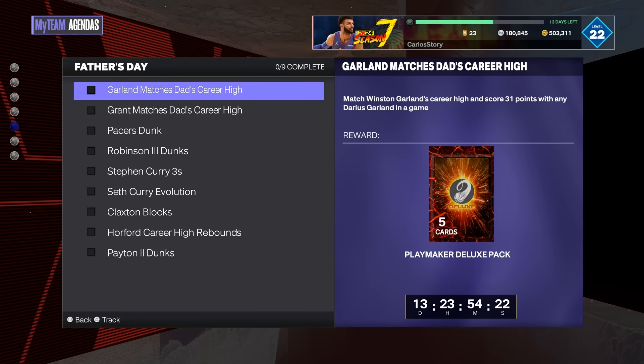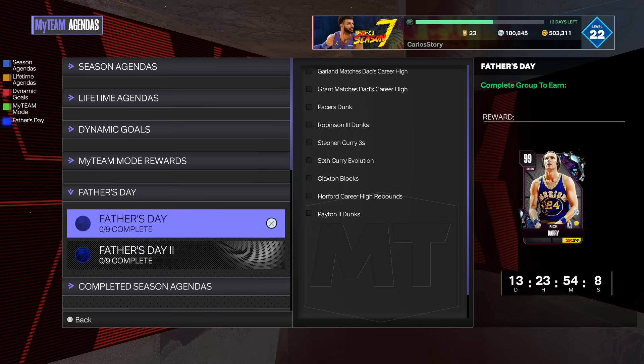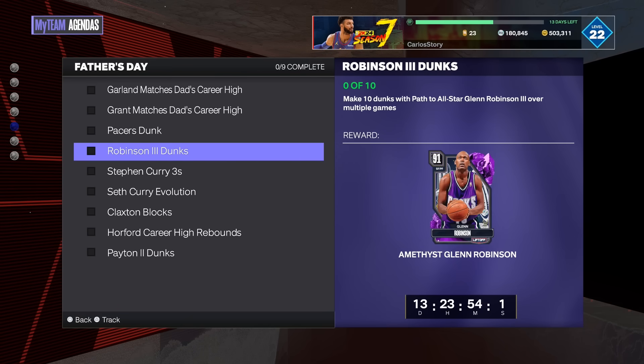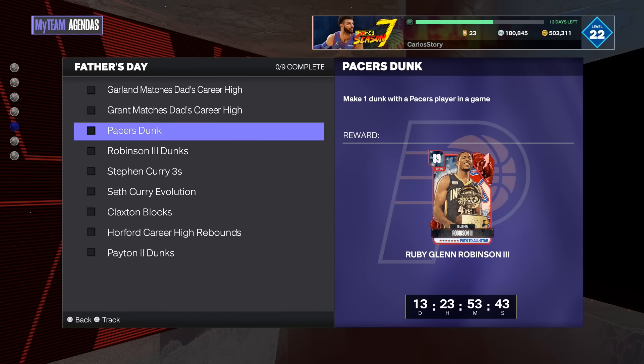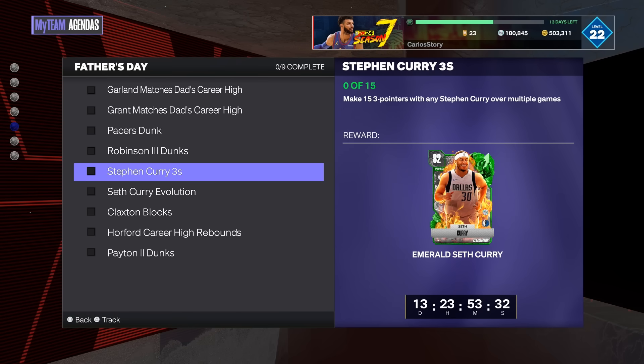To get Rick Barry free, you have to match Garland's career high and score 31 points with any Darius Garland, and match Grant's career high with 16 rebounds using Jeremy Grant. It's a father-son theme. You also get Glenn Robinson for free by making 10 dunks with a Pacers player — do not buy him if you're going to get him free. This just became an even bigger W.